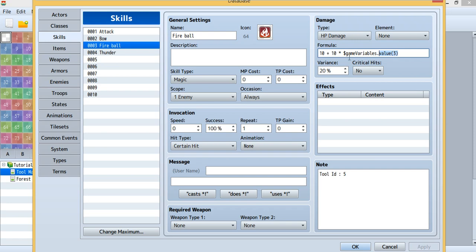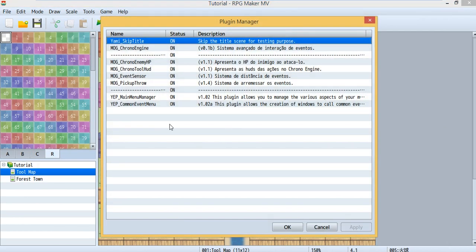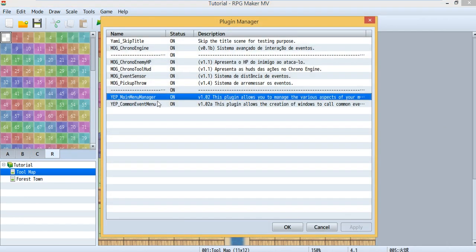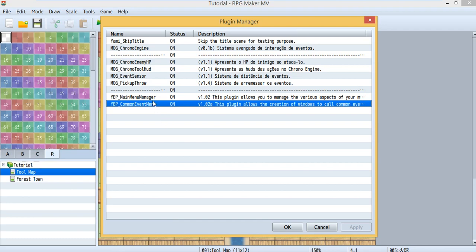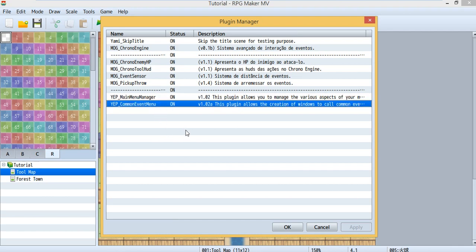Now let's look at the plugins I'm using today. I'm using two plugins: the first one is the Yanfly Main Menu Manager, which I use to create a command inside the menu. The second one is the Common Event Menu, which I use to show the choice.